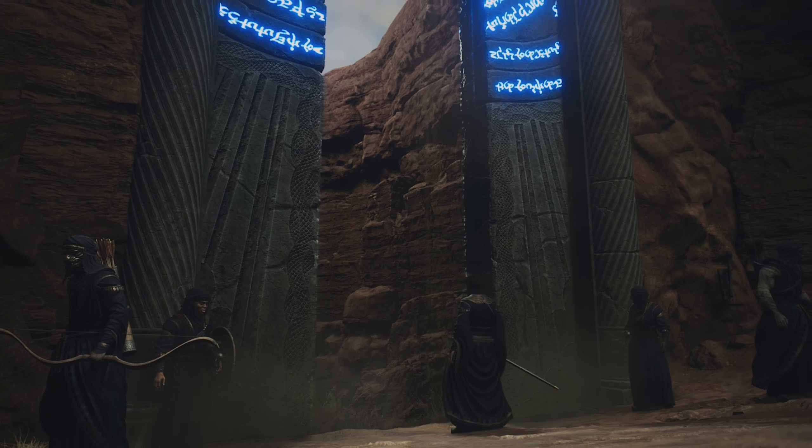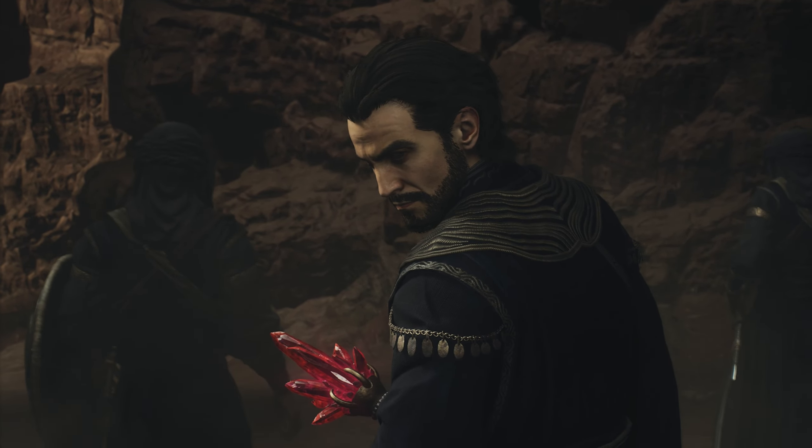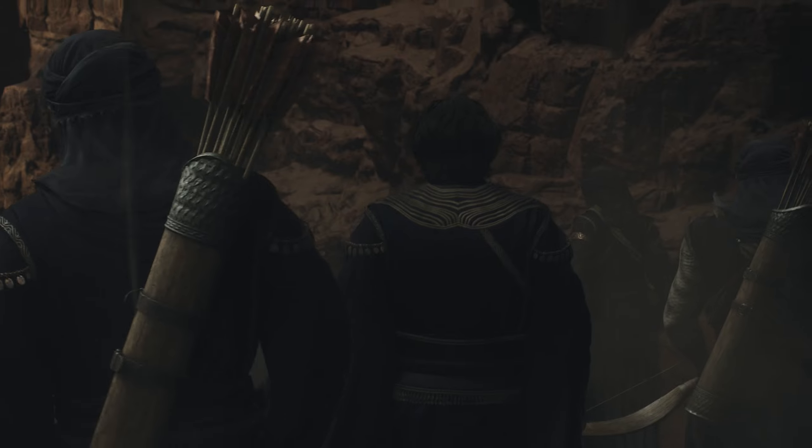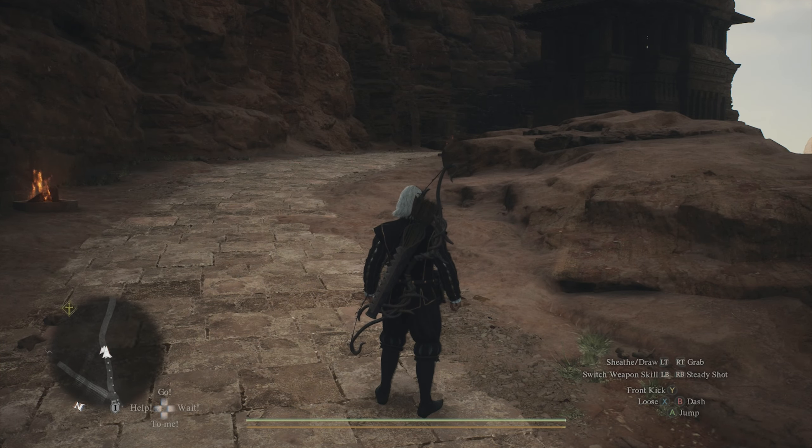Once you make your way outside of the Forbidden Magic Research Lab, you're going to get hit with a cutscene. It's going to show Phasus as well as some of his men opening up the Flamebearer Palace Spell Seal Door, which is actually a hint to let you know: go and open this door now because you have the blade — and that's what we're going to do.